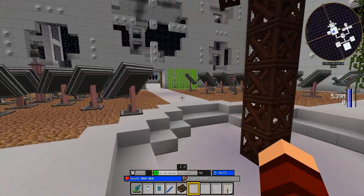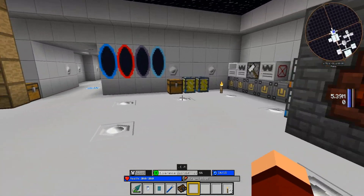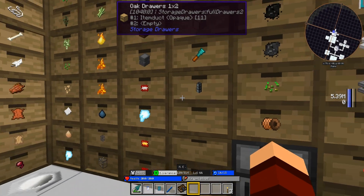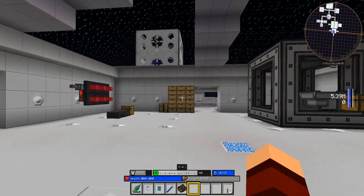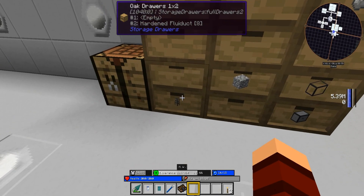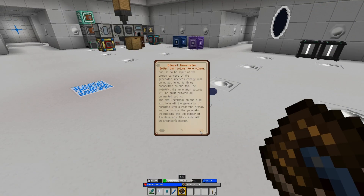Now I need to figure out how to set this up. Do I have any more fluid ducts? I think I might have them upstairs. I'll grab a couple of those. Looking in the book, it says: biodiesel burns at 62.5 ticks, and the following table lists all valid fuels for the diesel generator and how long they burn in ticks.